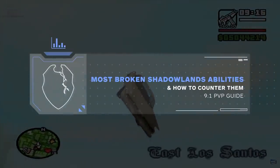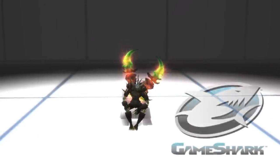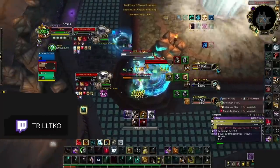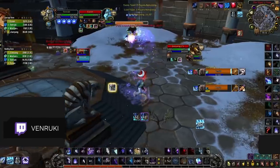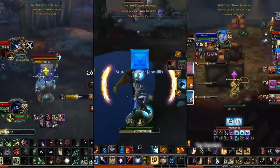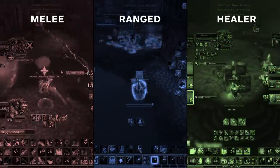Remember as a kid the first time you learned that there were cheat codes for video games? Although I haven't found a way to install one in World of Warcraft, there are some abilities that are basically cheating. We're here today to give you an update on some of the combos you need to be looking out for in Shadowlands Season 2, breaking it down by melee, caster, and healer to make sure you are ready for everything in 9.1.